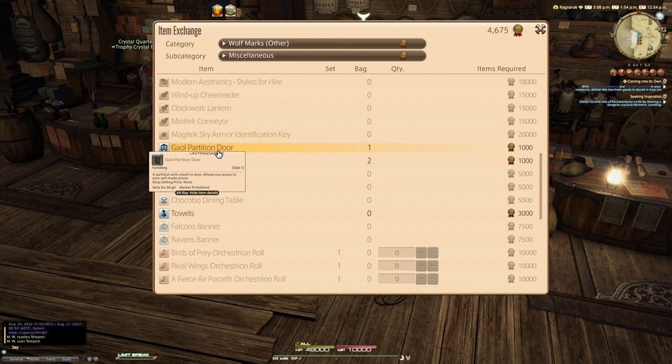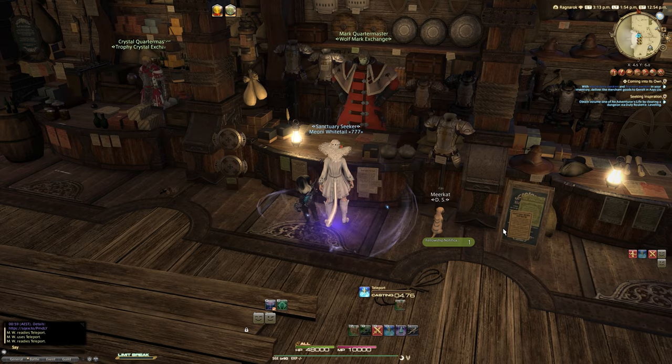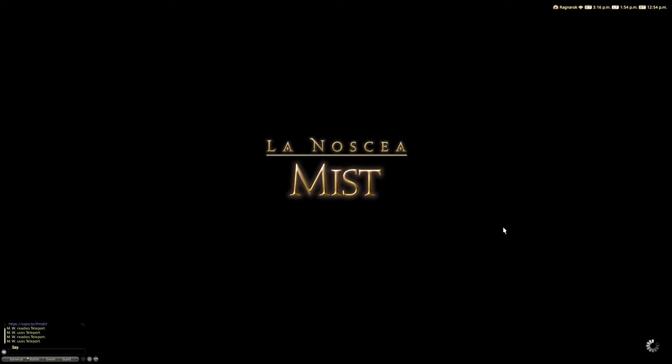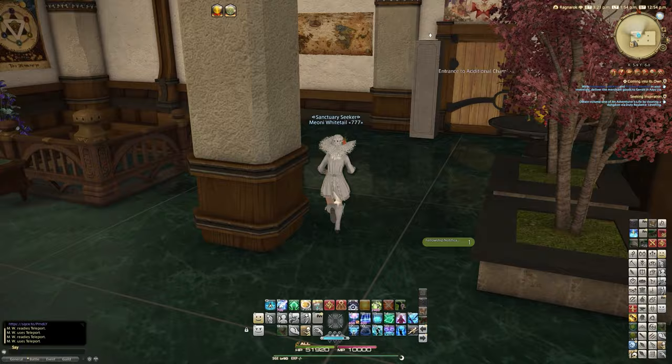We'll buy a couple of partitions so we can have something resembling a jail cell, and then obviously a jail door. These are dyeable items. It says a partition with door allows you to access your self-made prison. The other bit says a wall of sturdy bars reaching from floor to ceiling for that 'woke up on the wrong side of the law' feeling. I'm not really sure why they decided to go with jail cells as new items, but I can only see the community making the best out of these - no one's totally going to make other kinds of dungeons in their basements.